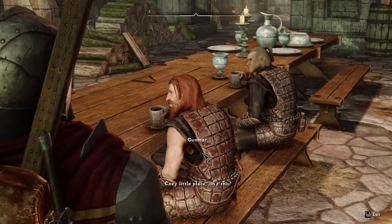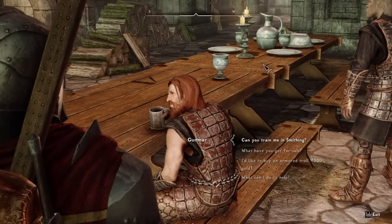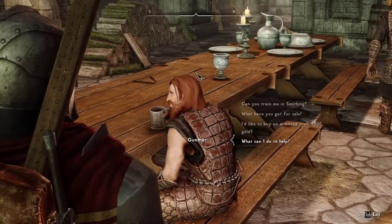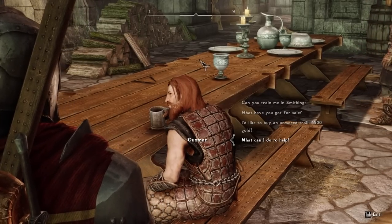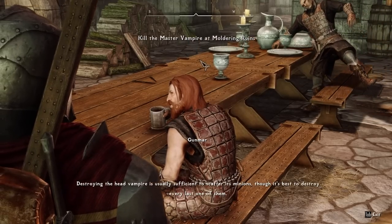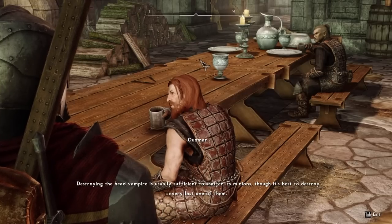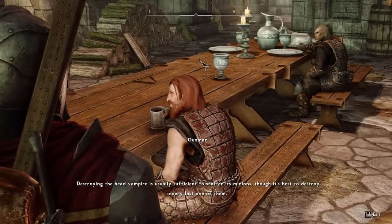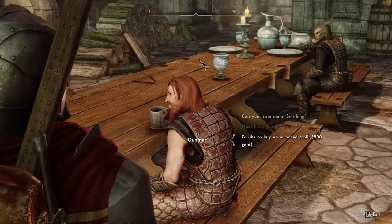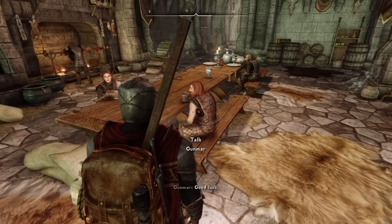Cozy little place, isn't it? It's nice. I come back and now everyone seems to be wearing the Dawnguard armor. Is there anything I can do here to help? I've discovered the whereabouts of a vampire lair. Destroying the head vampire is usually sufficient to scatter its minions, though it's best to destroy every last one of them. Sounds good. I can buy an armored troll — you already have them ready to go.